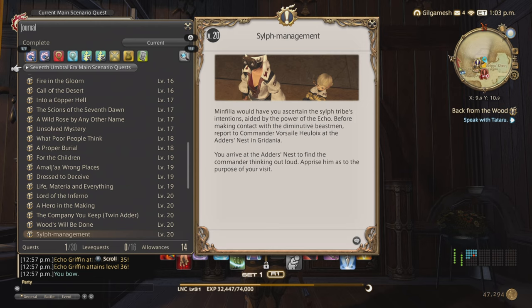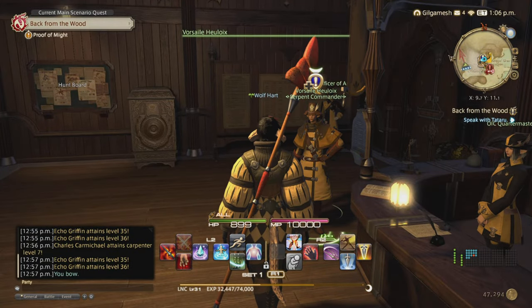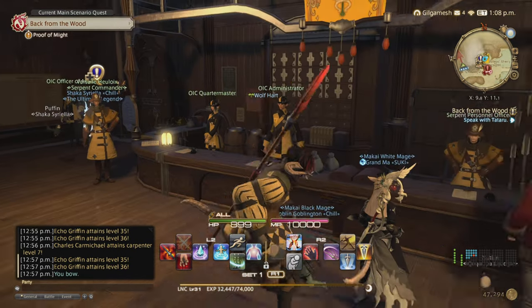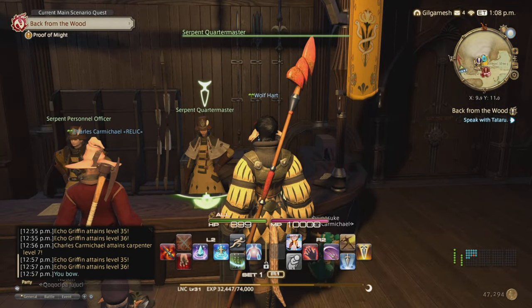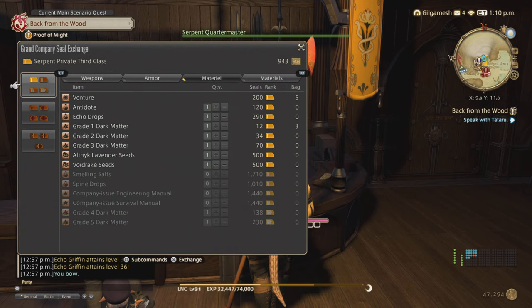You'll go back to Minfilia and also pick up 'Self Management,' which is the next quest. After that, the main story will let you know that you must talk to the commander of your grand company to pick up the quest 'My Little Chocobo.' Now with the grand company seals that you got from the quest before, talk to the quartermaster of your grand company and pick up an issuance.